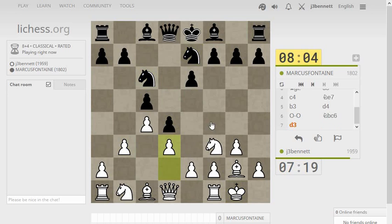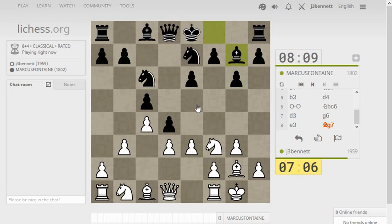Maybe e3 opens up a line for my bishop, or d3 opens up a line for my bishop. Do I want to go with e3 immediately? He's not pinning my knight, so it's not a problem just yet. Why don't I see if I can undermine it? He can't play e4 in this position — well, until he moved the bishop there. Now he can play e4.